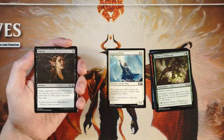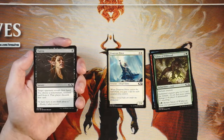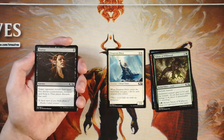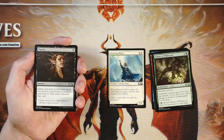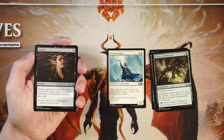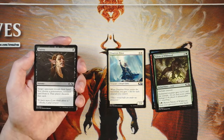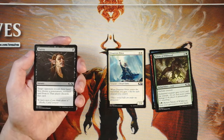Duress is a sorcery for one black. Target opponent reveals their hand; you choose a non-creature, non-land card from it and that player discards that card. Hand destruction is always really good, however this does not hit creatures and that's a big problem. Creatures are the big thing in limited — they're going to be what wins the game and the majority of the opponent's deck. You may hit with Duress but it's probably not going to be the game-ending card you want. I tend to shy away from this unless you're up against a control deck, in which case side it in after game one, but it's not worth picking up super early.